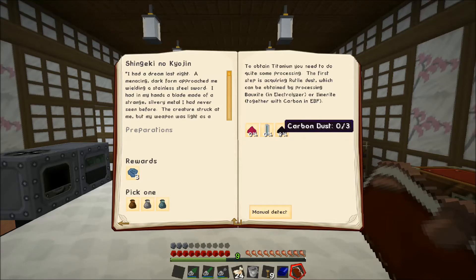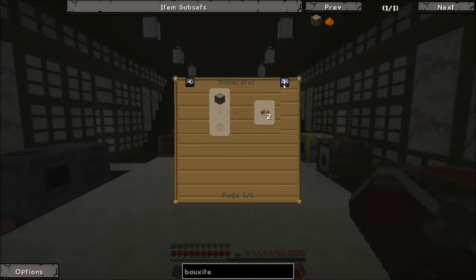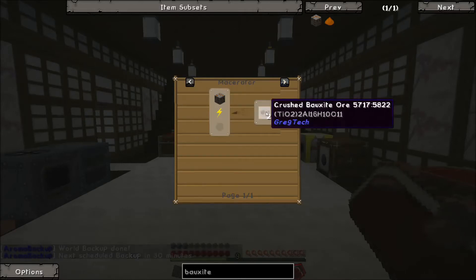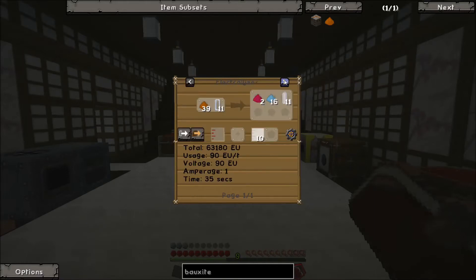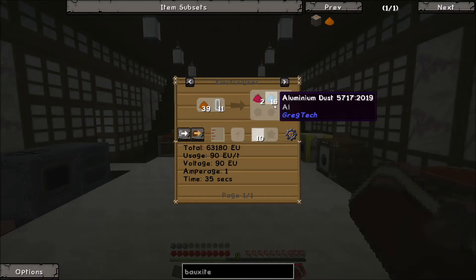We're going to need rutile dust — process bauxite in the electrolyzer. What kind of electrolyzer do we need for that? Normal bauxite — here we go. We would need a lot of bauxite dust for that. It does produce some hydrogen gas, oxygen cells, and quite a bit of aluminum, which is not bad. And then we've got chlorine to get that — electrolyzed rock salt. Looks like it would yield chlorine, also salt, apatite, and sodalite.